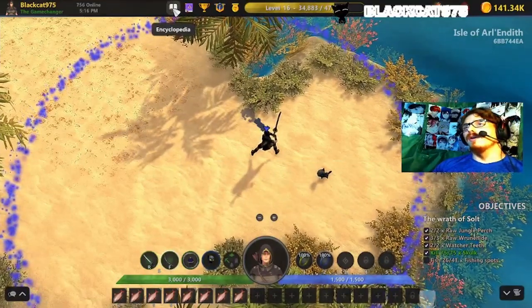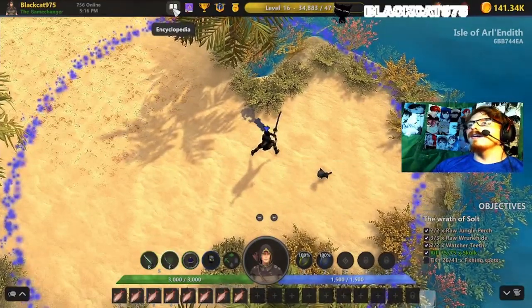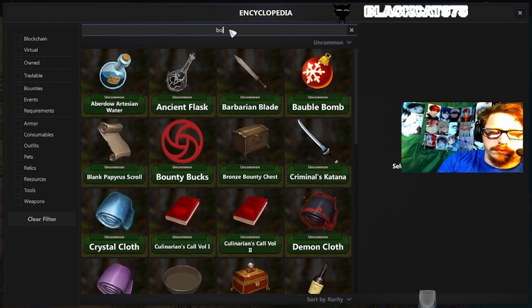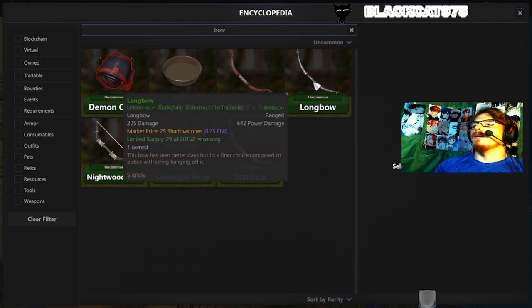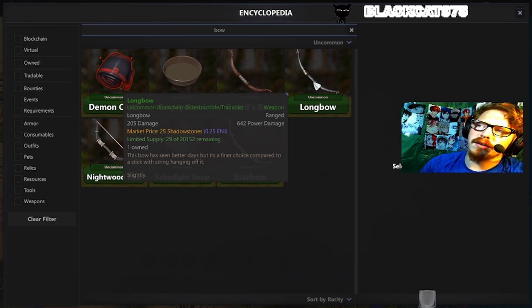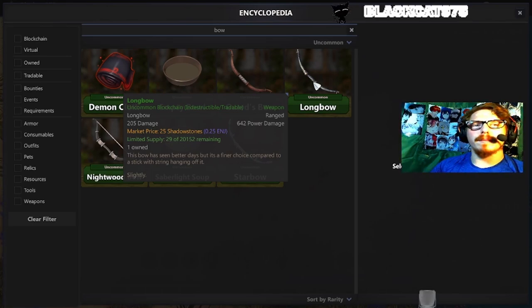AT975 coming at you live with another Lost Relics video. Today we're going over a longbow. I want to go over a couple tips and tricks I found while using this bow. I recently got it thanks to a drop, and was able to use those shadow stones to get it. I played around with it a little bit and want to go over some things that make it work more than its price, and why I think it's a good value overall. Let's go over the basics and I'll show off some gameplay and things that aren't so obvious.